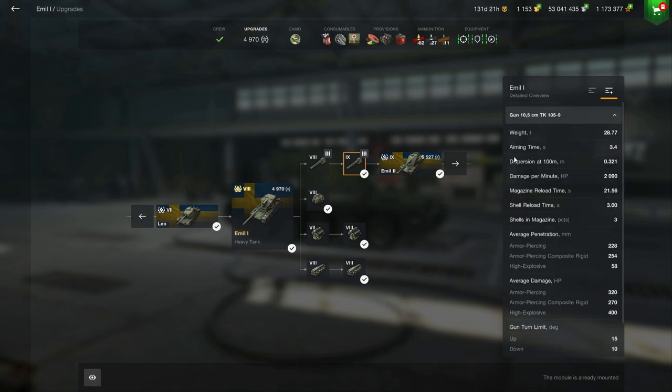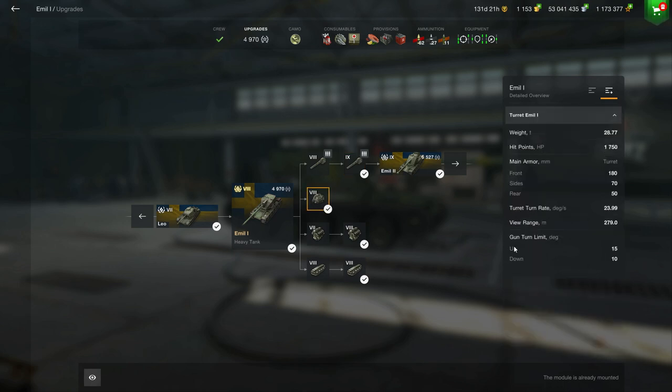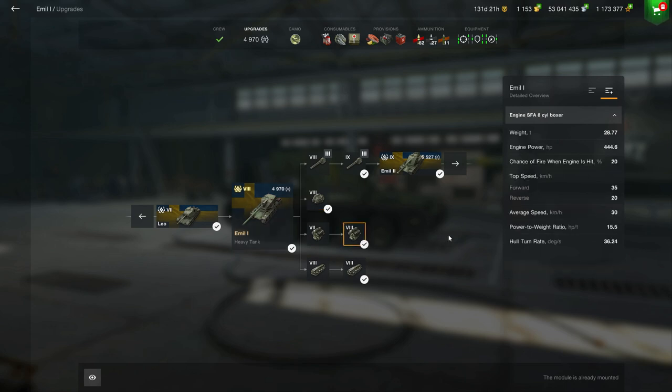For the turret: good view range, but bad turn rate — 24 degrees per second is definitely not enough in my opinion. For mobility, you're quite slow because you're really well armored, but not as slow as the ML2 or the Kranvagn. Tier to tier, you'll go around 35 kilometers per hour when fully equipped with a 100% crew, which is neither bad nor good — about the same as the 75TS if you want a comparison.